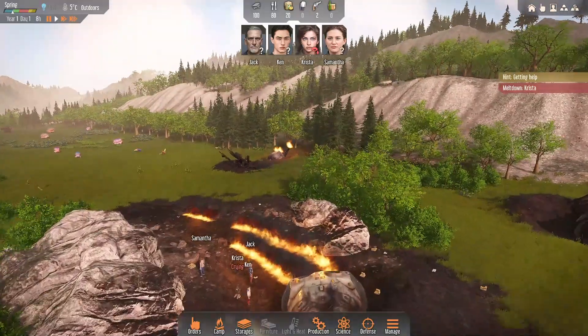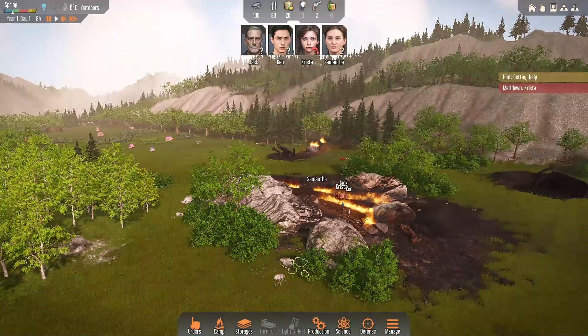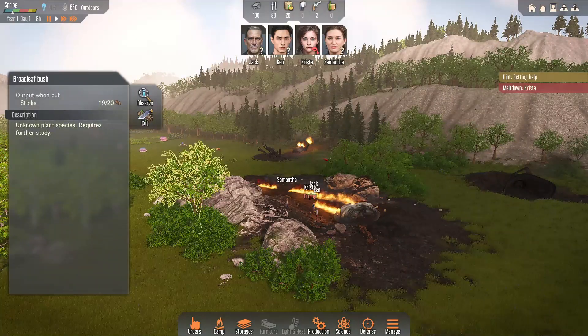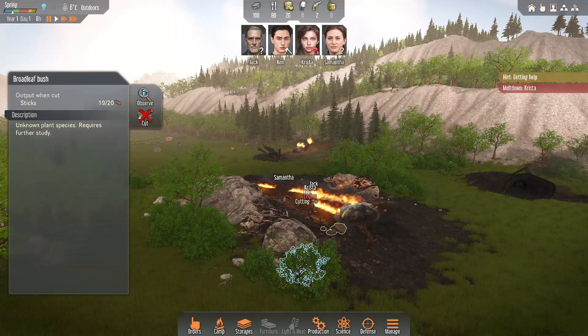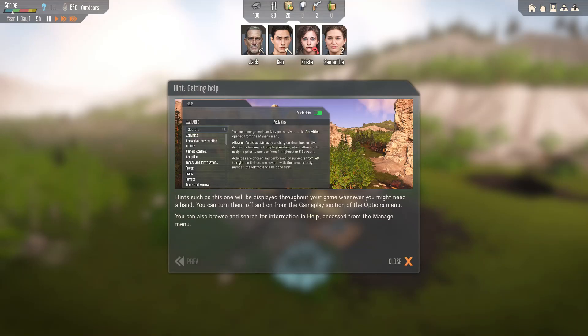We've got to start getting some wood sticks and stuff like that. Oh my gosh, we already got stuff out there that's going to eat us. We got to cut that right quick, and we need to mine that — whoever can do it. Tips like this one will be displayed throughout your game whenever you might need a hand. You can turn them on and off from the gameplay section, the objects menu. You can also browse and search.